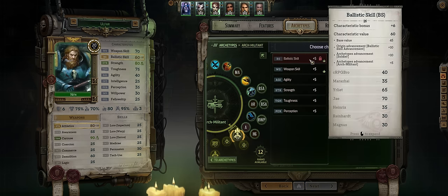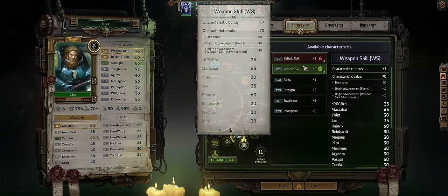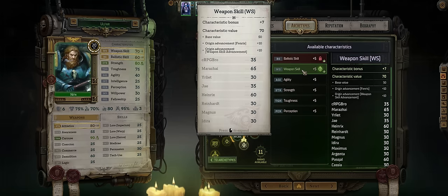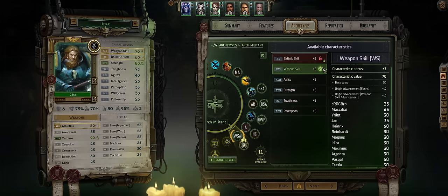Once you max Ballistic Skill, you have a few different options. Weapon Skill can be picked but it kinda doesn't matter for this build — there's just one Arc Militant talent that increases your Ballistic Skill based on Weapon Skill, but you'll still have around 15 even without increasing it.